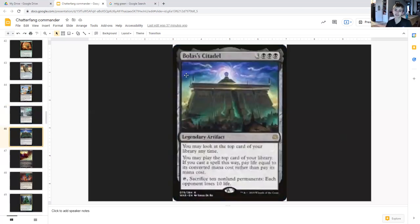Bolas's Citadel costs three generic and triple black, legendary artifact. You may look at the top card of your library at any time. You may play the top card of your library — if you cast a spell this way, pay life equal to its converted mana cost rather than pay its mana cost. Tap, sacrifice ten non-land permanents: each opponent loses ten life. This will be easy because of how many tokens we're creating, and if absolutely need be we can start casting stuff for free. Bastion of Remembrance also goes nicely in combination with this.